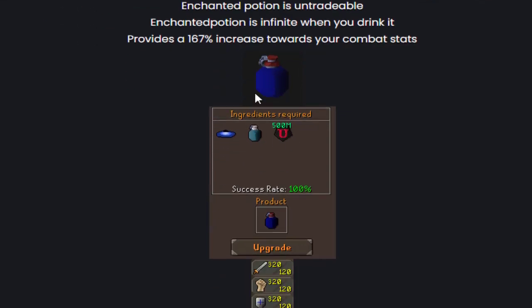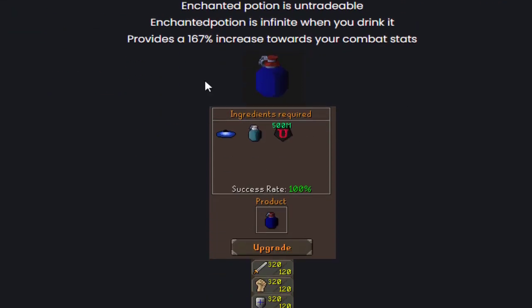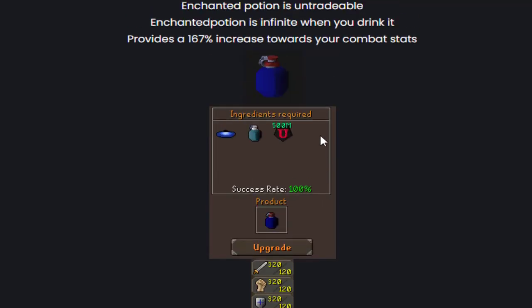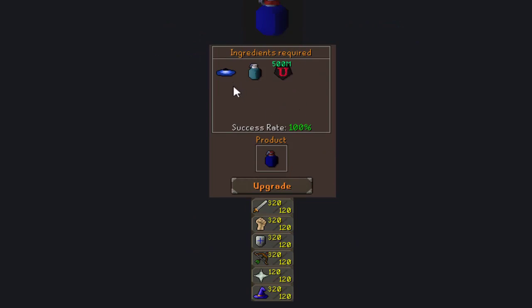The new Enchanted Potion gives a 167% stats boost in comparison to the previous options. The Angelic Potion was at 280% and this new one is 320%, so that's a really huge difference. The progression goes: Owner Potion at 240%, then Angelic at 280%, and then the Enchanted Potion at 320%. At 500 mil to craft, it's nothing if you already have these two items.